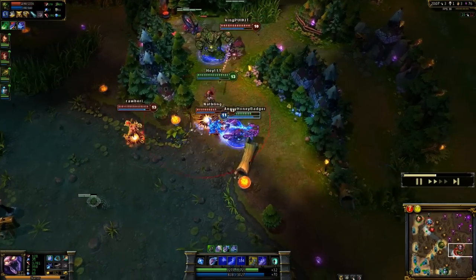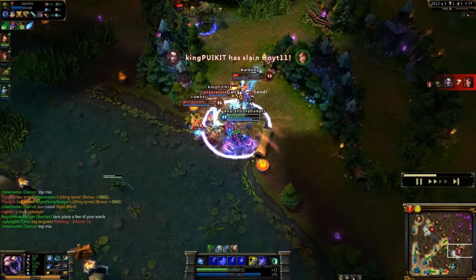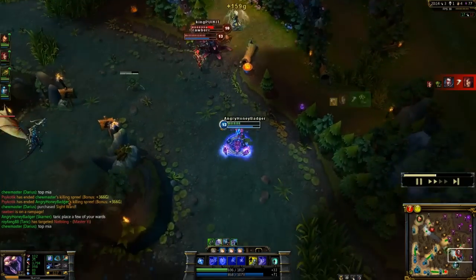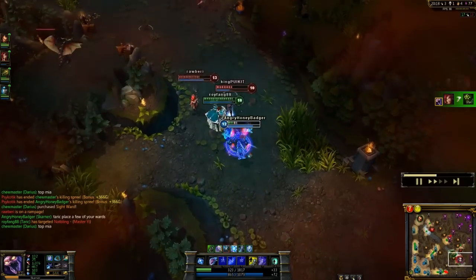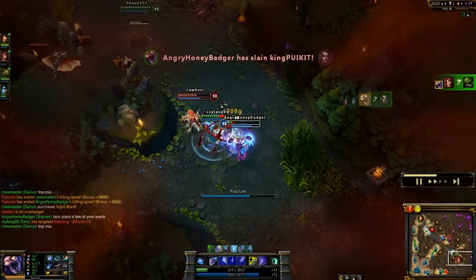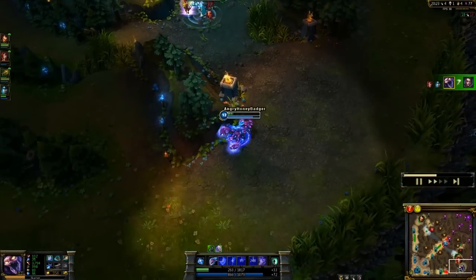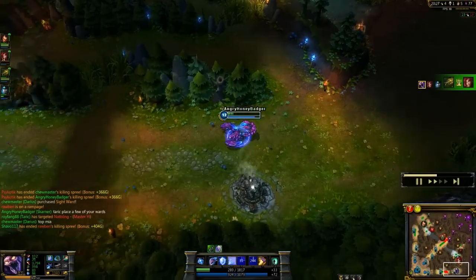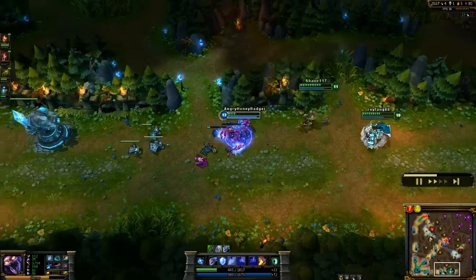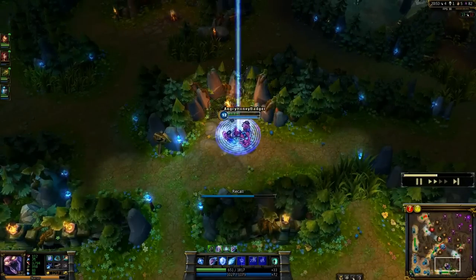I actually dragged the Yi, but kind of the wrong way for a second. Unfortunately, the rest of their team shows up and our Zyra's going to die, but we pick up the kill on the Yi with her passive. I'm going to run away a little bit and then move back in real quick to try to help explode this Vayne and get a kill, then back off — because if their Zyra dies, she could shoot me with her passive and kill me.